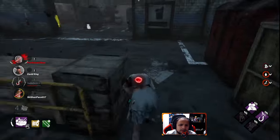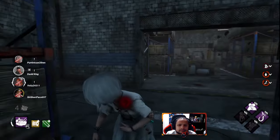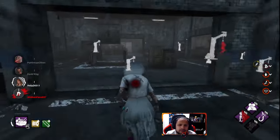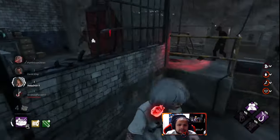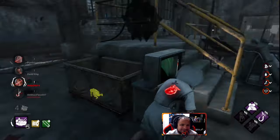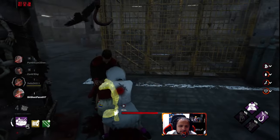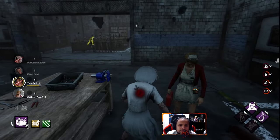Oh he's on me - I didn't even see him. I know this pallet's fake. Oh shit, it's not - I thought it was, I'm so off right now. What am I doing? I think I'll make this - stupid. He looked at me, he's looking up. I swear I thought I dropped that pallet earlier, that's why I thought it was a fake pallet. Just heal me, you're a nurse.